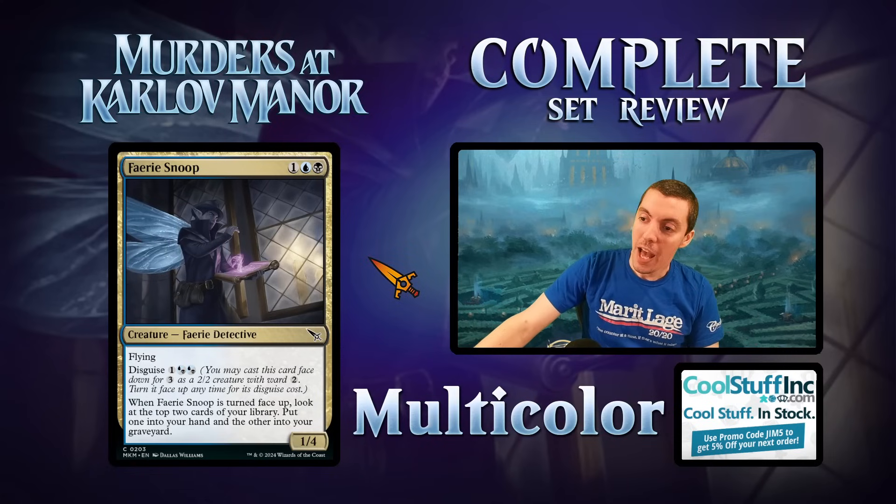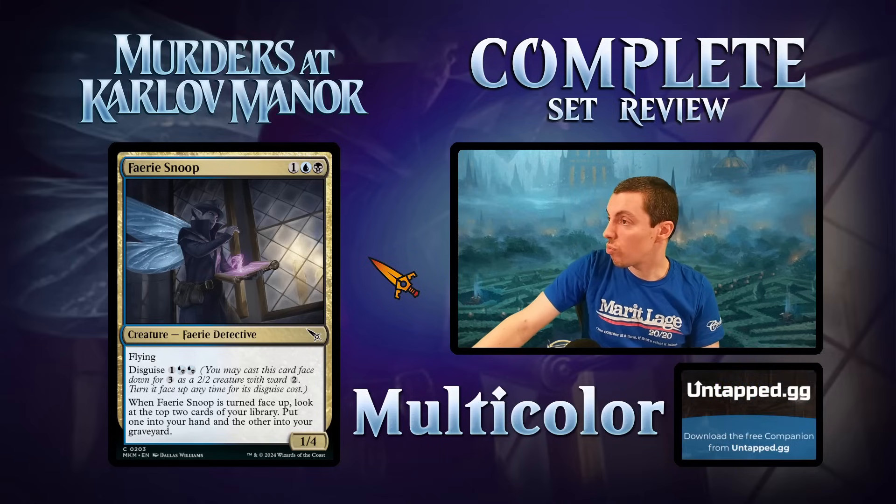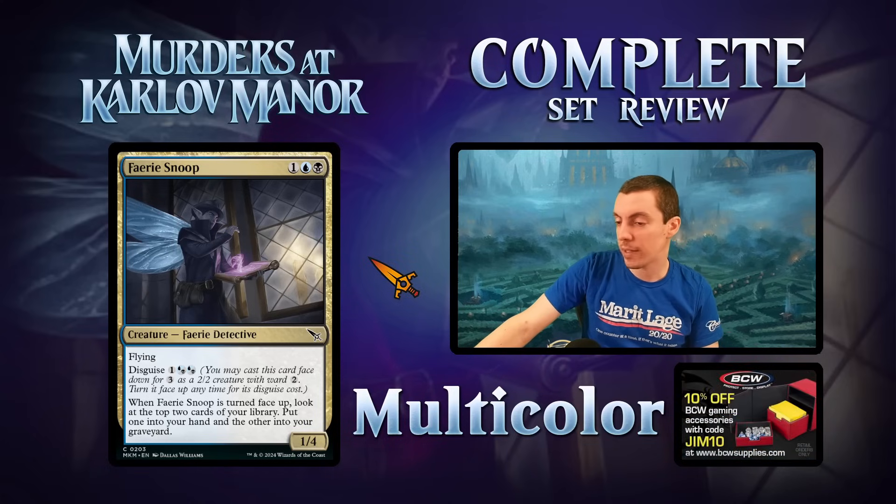Faerie Snoop — one-mana 1/4 flying common. Disguise three: when you flip it face up, look at the top two cards of your library, put one in hand and one in the graveyard. Morph it and un-morph it for a card selection effect. Not as good as some other common gold cards but still pretty good — a detective that puts cards in the graveyard. Fine.